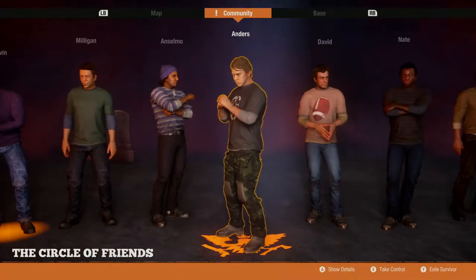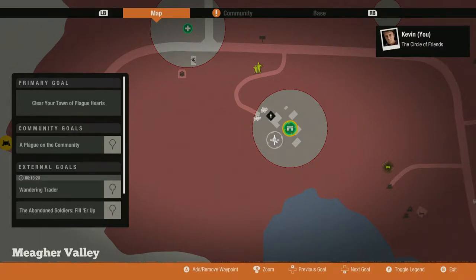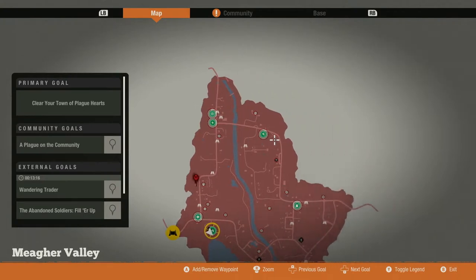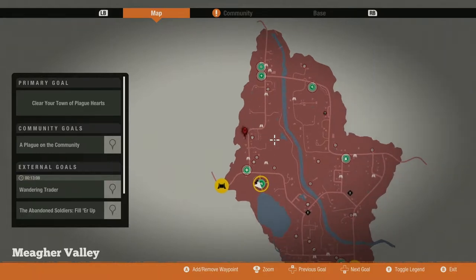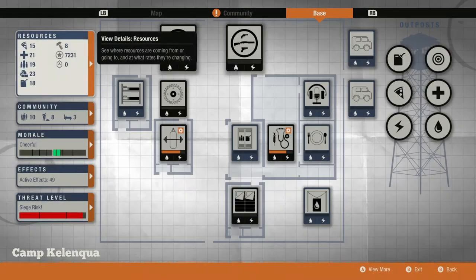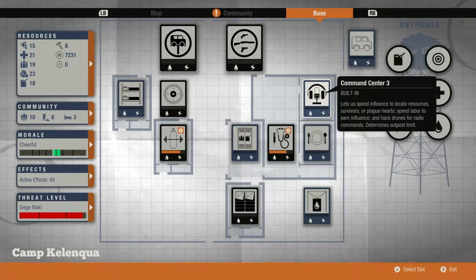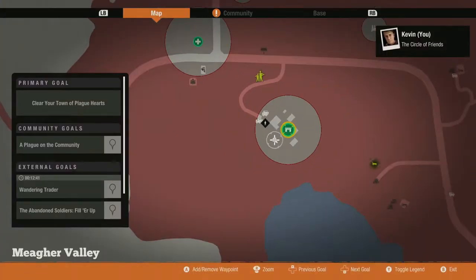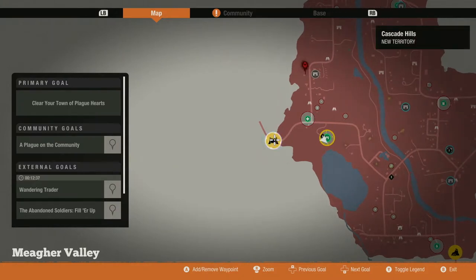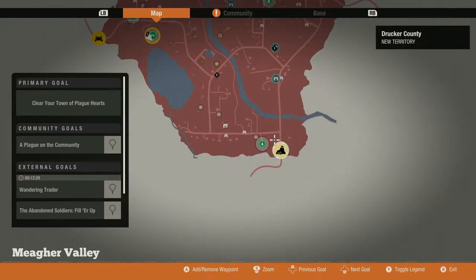I'm finishing everything up — I've scoured the whole area, put out some outposts, and left one plague heart so I haven't started the warlord quest yet. Through the command center, by selecting 'research new territory,' you need 250 influence points and it takes about 13 minutes. That gives me two exit points on the map — one heads up to Cascade Hills, which is where I came from, so I'm going to the other exit point down to Drucker County.